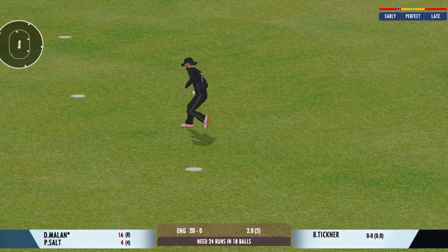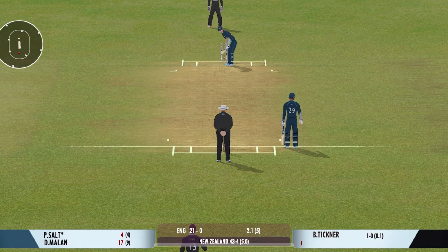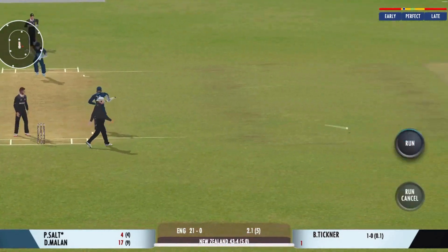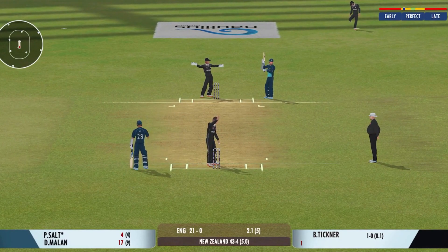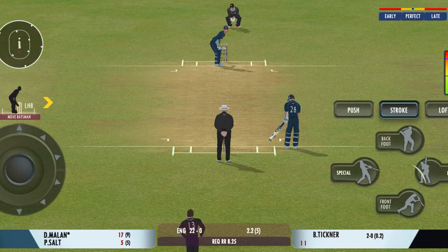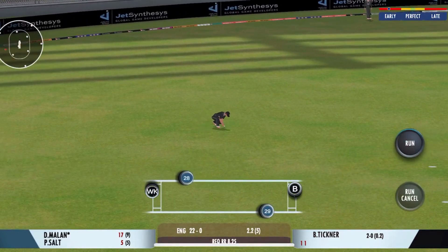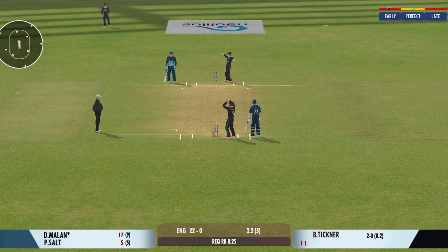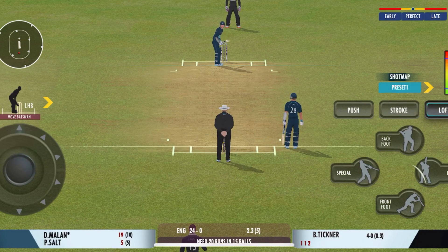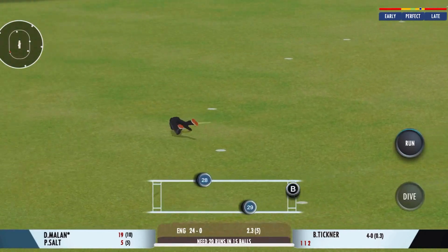That's dropped — the ball just slipped through his fingers and there's nothing he can do about it now. Good shot for a single. That was a poor throw — needs to be a lot more accurate. There is a little bit on the surface for the bowlers, but it's also good for batting. He didn't get any timing on that one. That's a quick throw, right on top of the stumps.